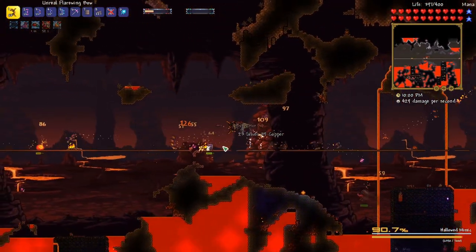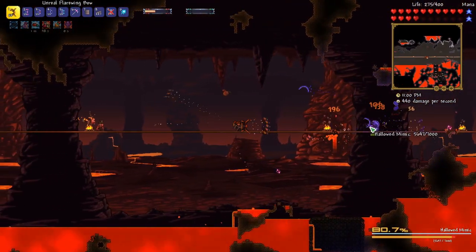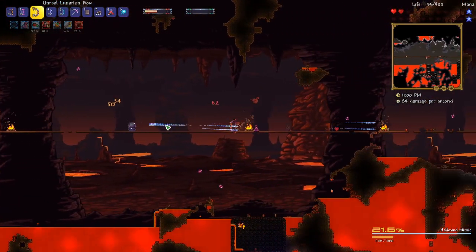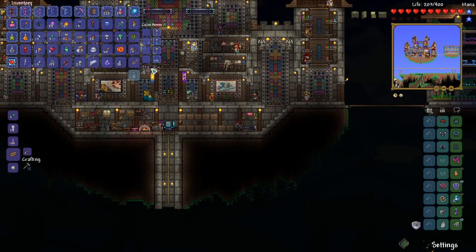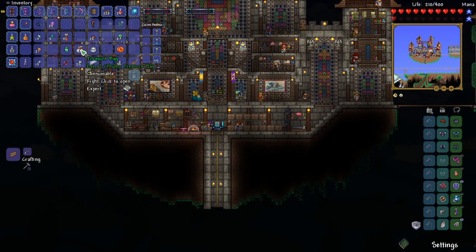A hallowed mimic and a normal mimic - this is great! He reflected the damage and killed me. That's a rookie mistake. Oh well, I can deposit all this stuff and then head back down there and keep farming.